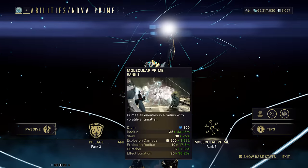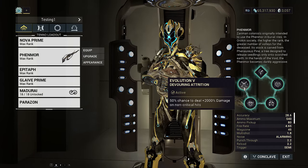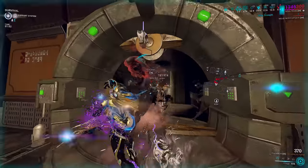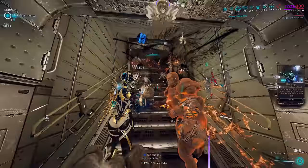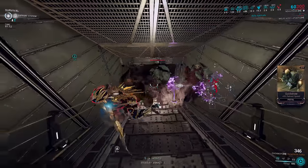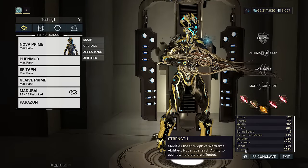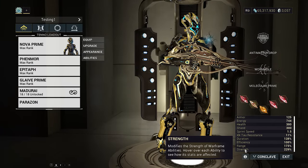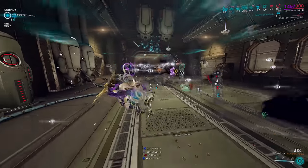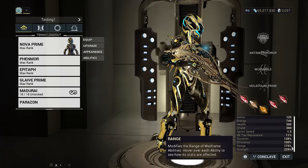On the other hand, it also inherits Incarnon perks. Most notably, this includes Devouring Attrition and similar Incarnon perks from other guns that multiply non-crits by plus 2000% damage scaling half the time. The Molecular Prime I'm showcasing is doing 21 times more damage than normal. Since this is multiplicative to strength scaling, you can push Molecular Prime up to absurd damage levels, nuking Steel Path and letting us focus on maximizing the AOE stat of Molecular by building into more range.